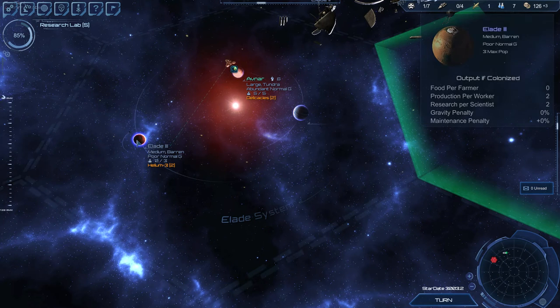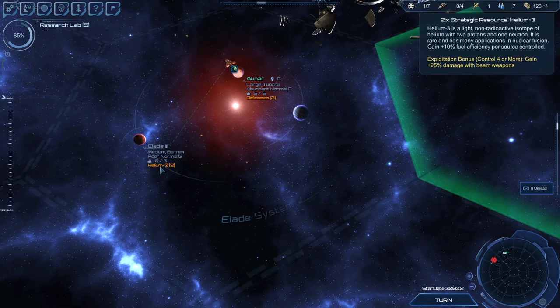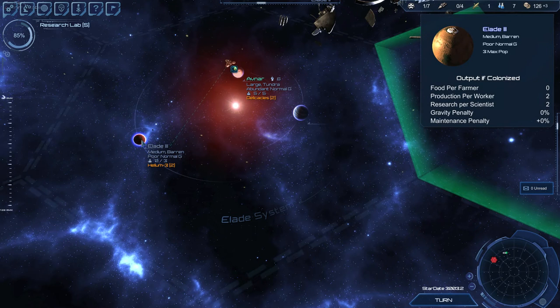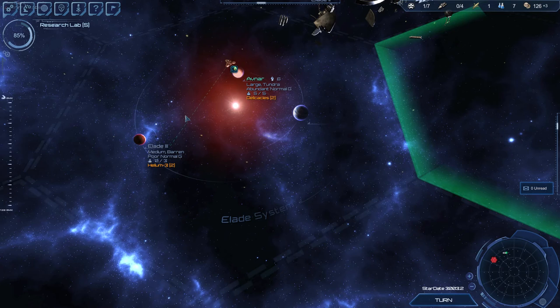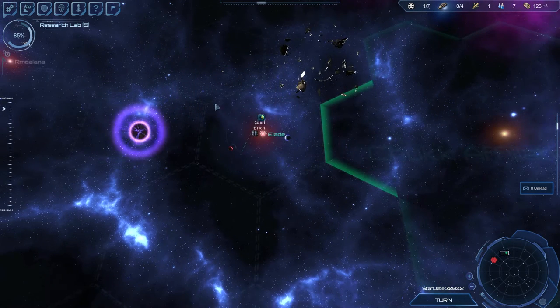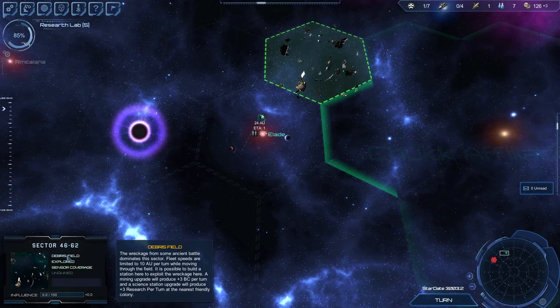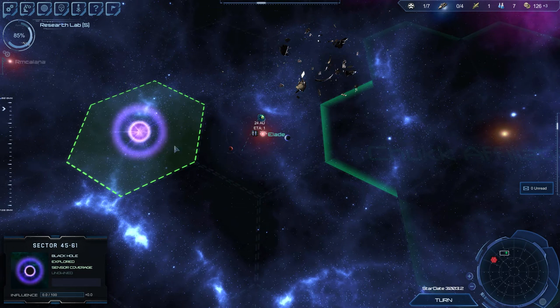We do have a planet here we can colonize — it has some upsides, it's not horrible but it's not great. The best part about it is the proximity to this debris field, which can give us quite a few benefits: bonus money, research, and this is just bonus research.